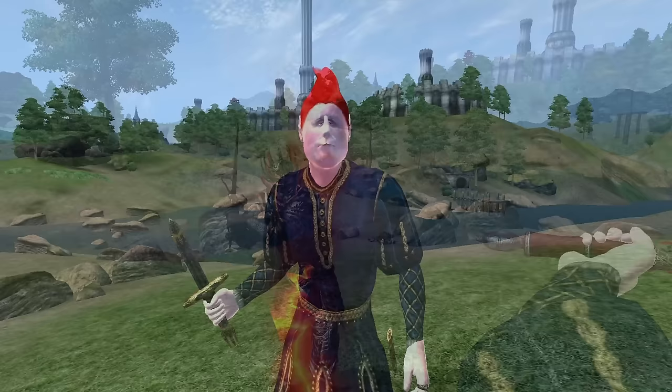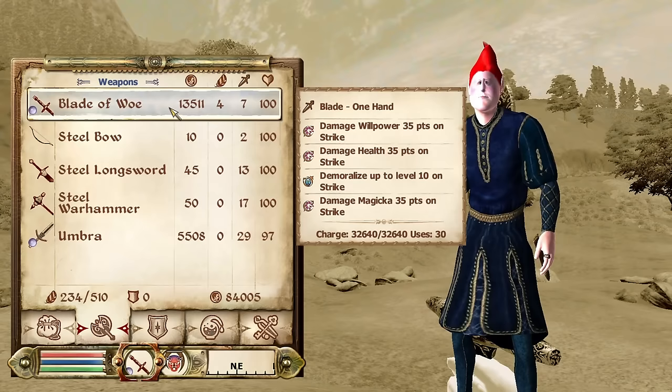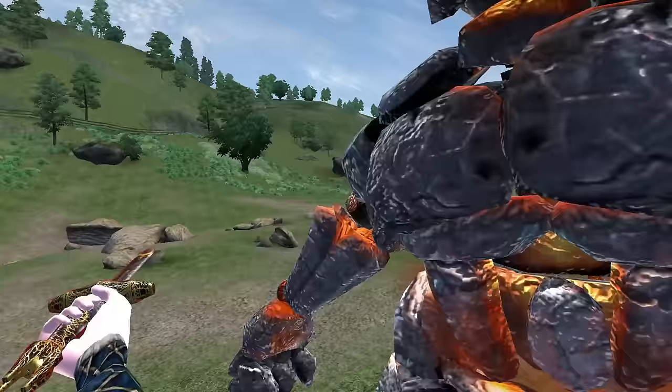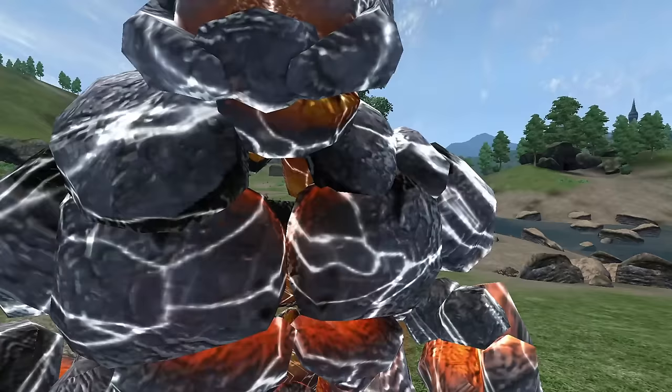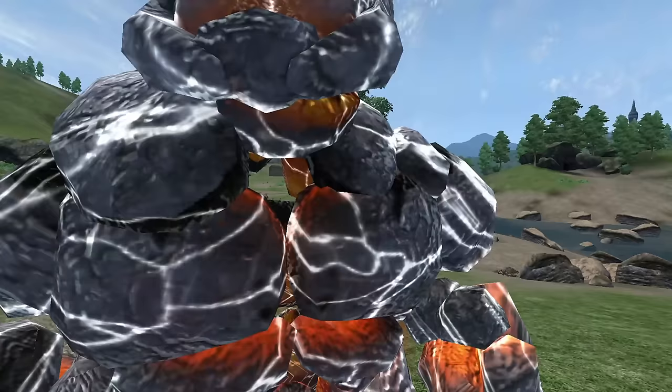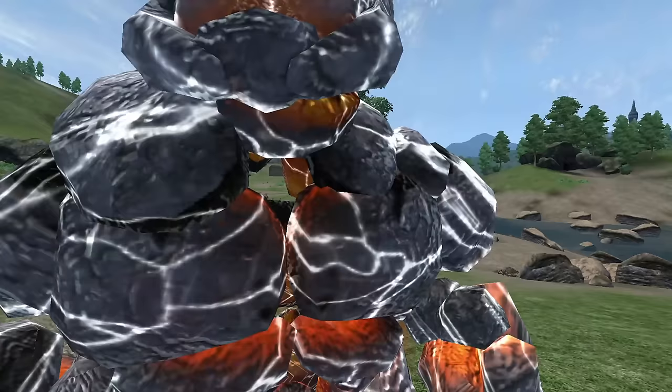Blade of Woe: The Blade of Woe is given to the player during the Dark Brotherhood questline and gets maxed out at the end of it. It is a one-handed dagger, has a durability of 400, a value of 13,511 gold, deals 7 damage, and has the enchantments of Demoralize up to level 10, and Damage Willpower, Health, and Magicka for 35 points.